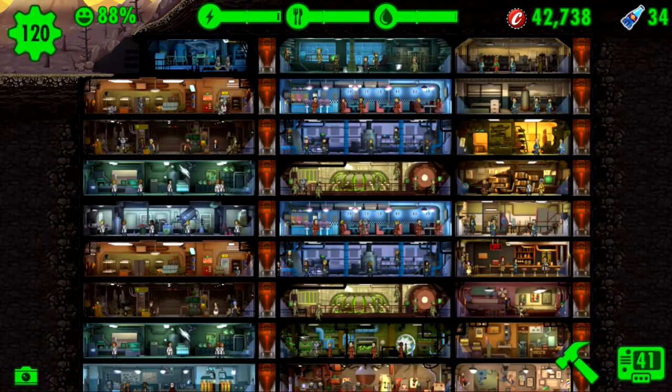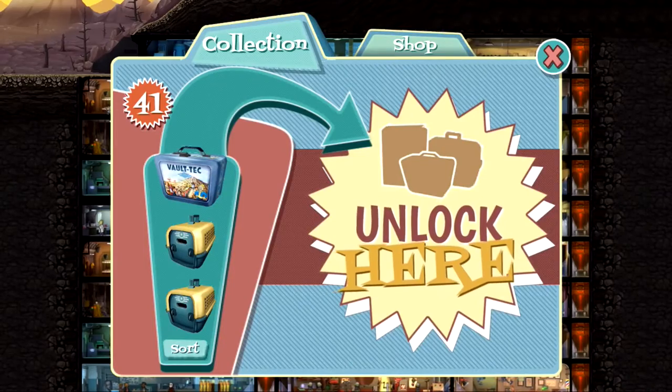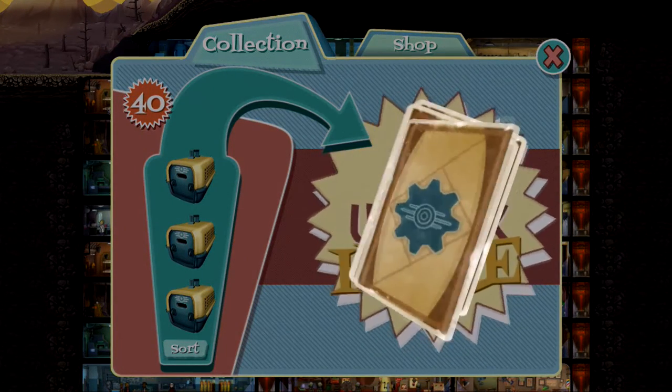Hello and what is up ladies and gentlemen, my name is Wildebeest and I'm back for the second time in Fallout Shelter. Today we are doing the pet carriers instead of the lunchboxes. I actually have one lunchbox here so let's finish that one off first.